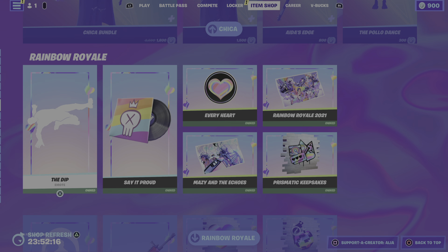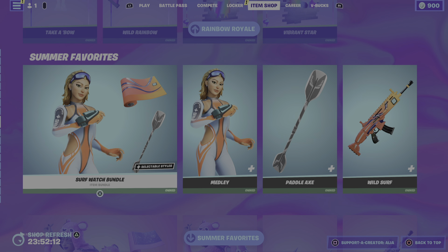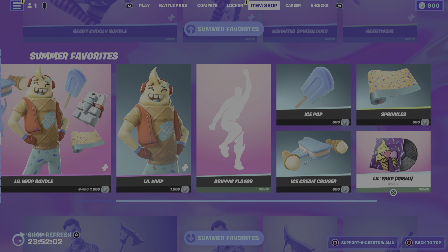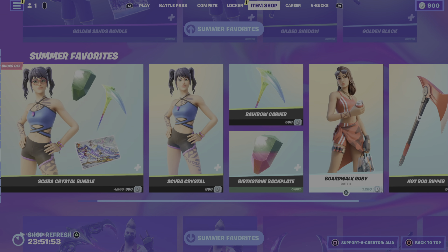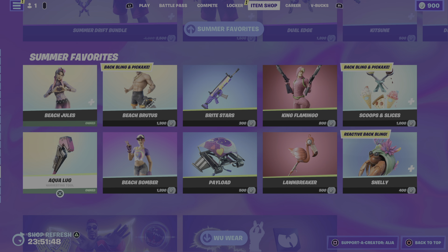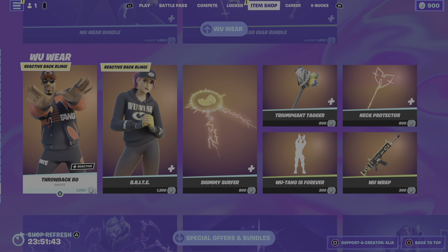The Chica bundle is still with us, and the Rainbow Ray Owl item is still with us. Moving onto the summer favorites — we have these from the previous season. I did grab the music and the little whip emote. We have Golden Sands, Scuba Crystal, Broad World, Ruby Summer Drift, and various summer favorites. We also have the Wu-Tang Clan bundles still with us.